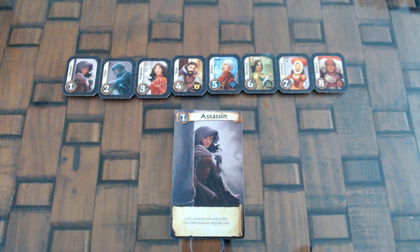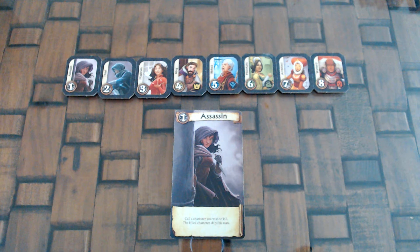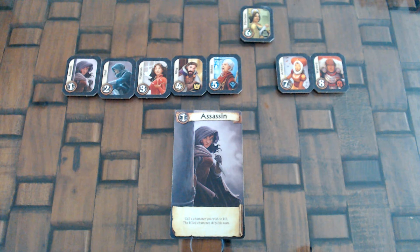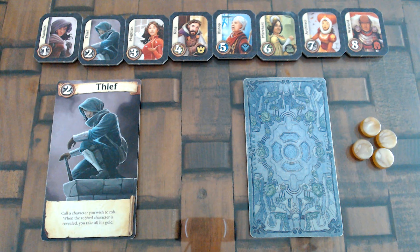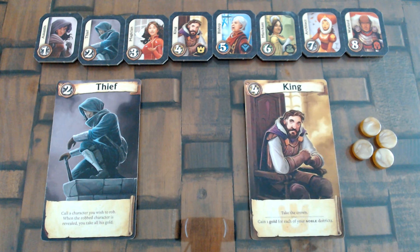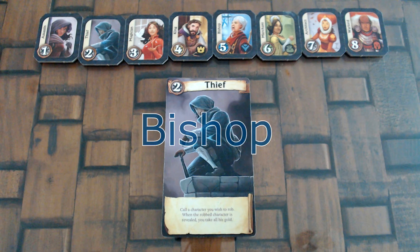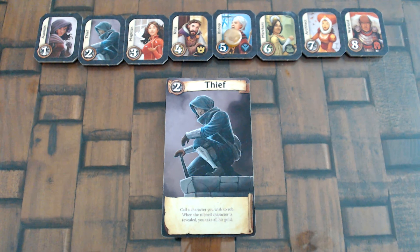With the Assassin, you can kill a character. You call their name and that character won't be called and their turn will be skipped. You can remove the killed character's token from the lineup to remind you that they were killed and won't be called. With the Thief, you can rob any character except the rank 1. You call their name, and when a player reveals that character, you immediately take all of their gold. You can put a gold on the robbed character's token to remind you that they will be robbed.